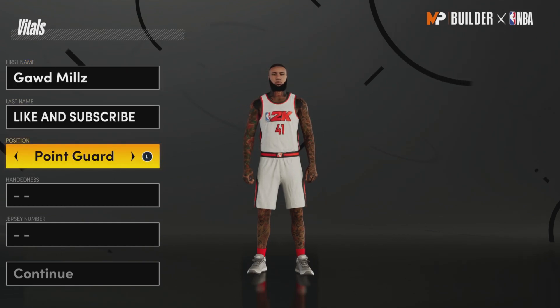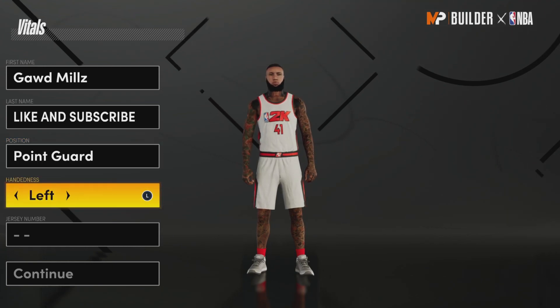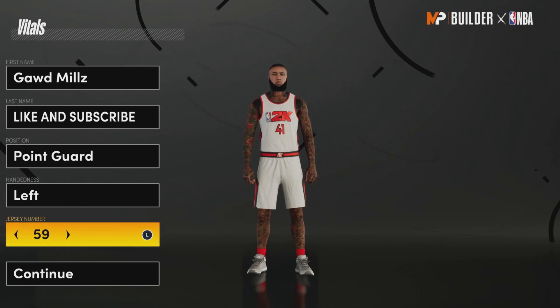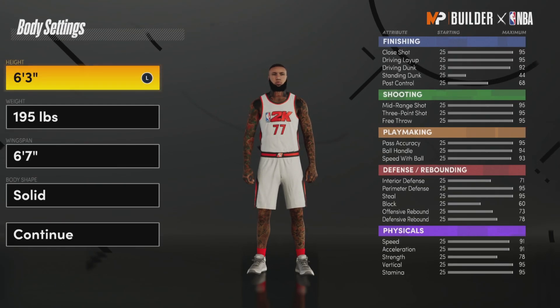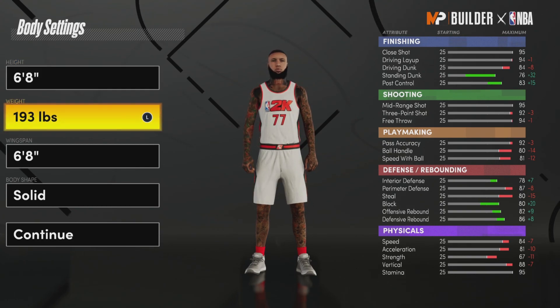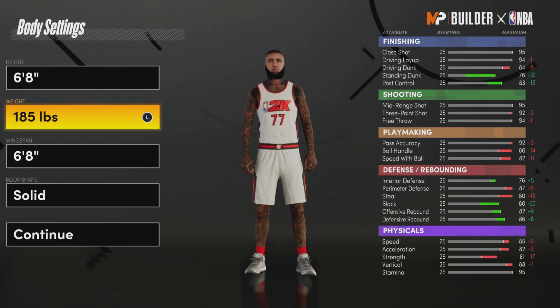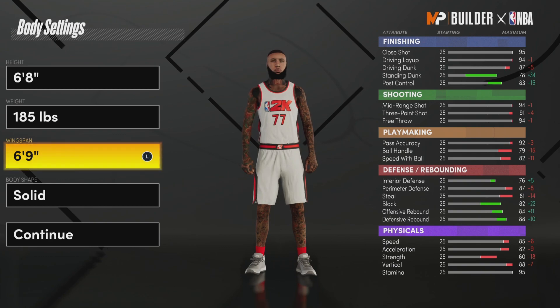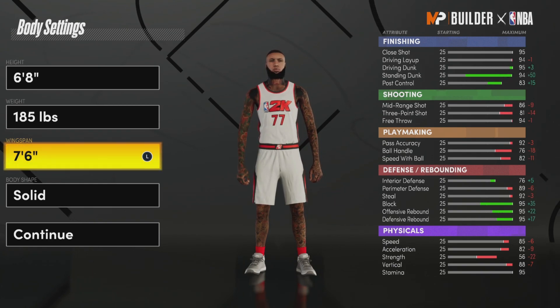For the position, you're gonna go with point guard. For the hand, left or right doesn't matter. For the jersey number, it doesn't matter — if you want to go Luka, go 77. For the height, max that out at 6'8". For the weight, you're gonna go 185 to get the highest speed at 85 speed for a 6'8" — that is crazy fast. And wingspan, max that out on this build.